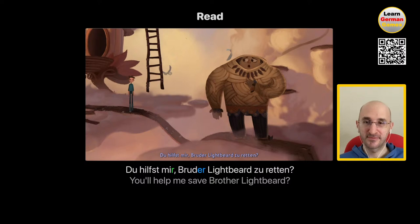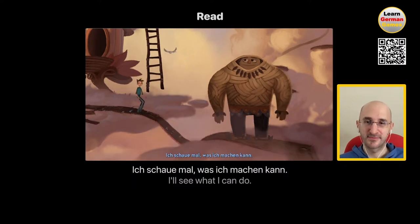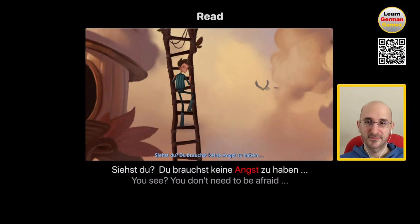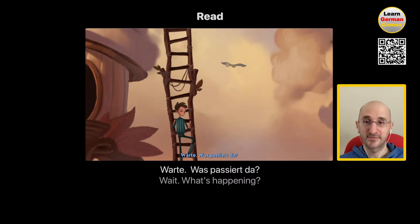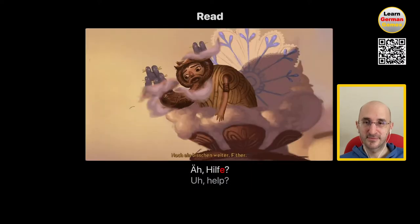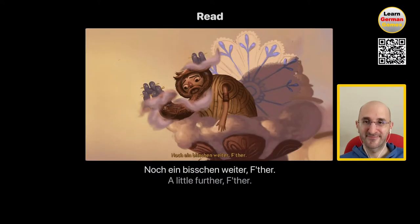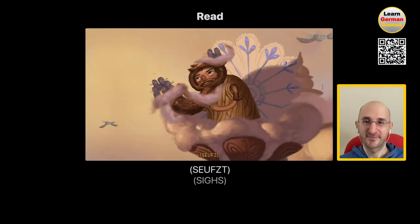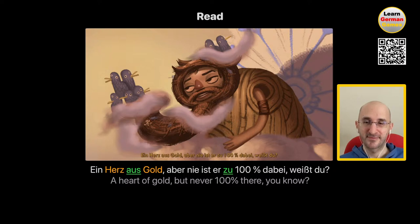Your turn to read Harry, or whoever is watching — mute and read yourself. Kann ich deine Leiter ausprobieren? Du hilfst mir, Bruder Lightbeard zu retten. Ich schaue mal, was ich machen kann. Das ist sehr leicht von dir. Danke. Siehst du, du brauchst keine Angst zu haben. Warte, was passiert da? Verdammt! Und dabei sah er doch so leicht aus. Hey, Hilfe! Noch ein bisschen weiter, bitte. Das bin nicht ich! Ein Herz aus Gold, aber nie ist er zu 100% dabei, weißt du? Very good, thank you Harry.